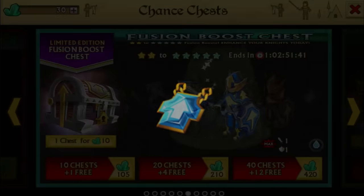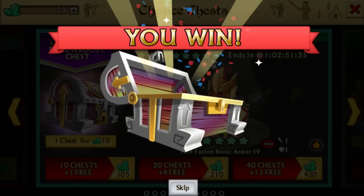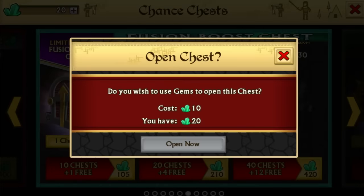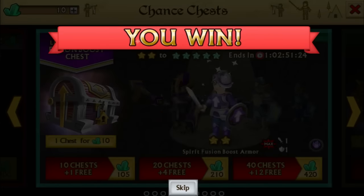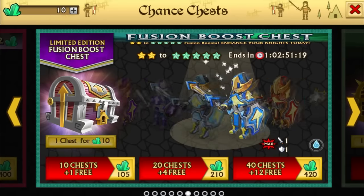I don't know if he needs that — I have never ever opened FBA chests before actually. Super rare — yeah, nothing really much to do about that. Another one, just 10 gems. Come on, give me something for this guy — three of those earth amulets! That's something good.